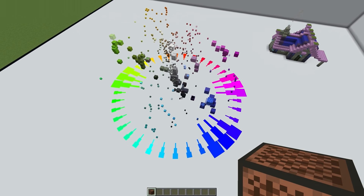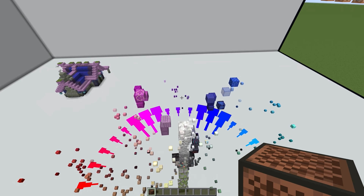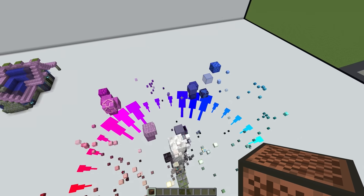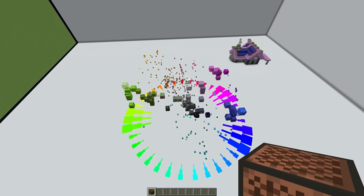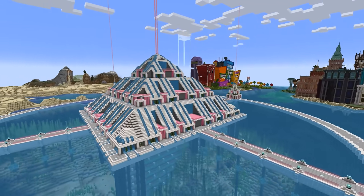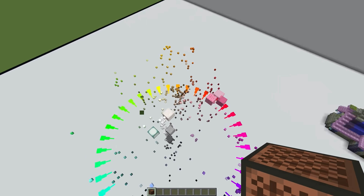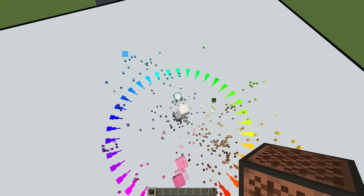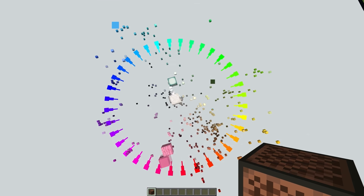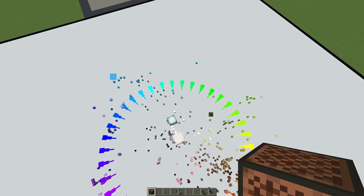Another way to bend the rules is something called split complementary. What you do is split one of the complements and use the adjacent two hues. So in this case, instead of using purple, we're going to use magenta and blue. I couldn't find an example of this in Hermitcraft Season 8, but I did find one in Season 7. Impulse's Sea Pyramid is mostly made of neutral blocks, but it uses three accent colors — the pinks on one side, and on the opposite side it is split between the green of the leaves and the blue of the water. If you keep the angle of the complementary colors the same distance from the direct complement, everything will still work together.